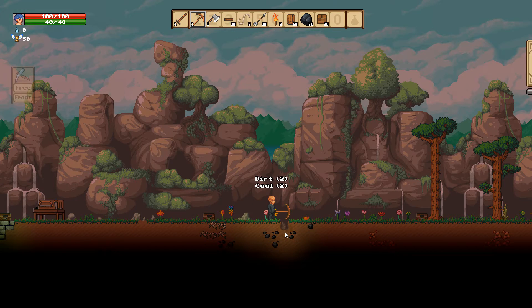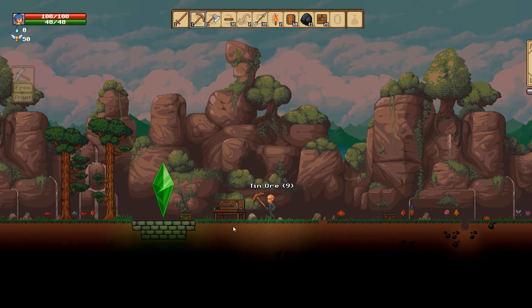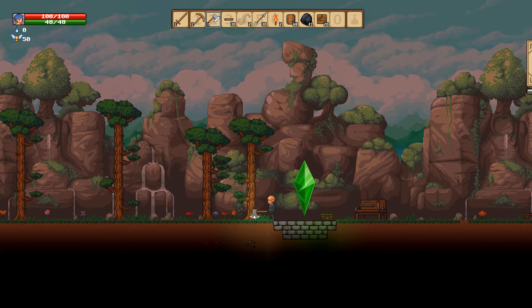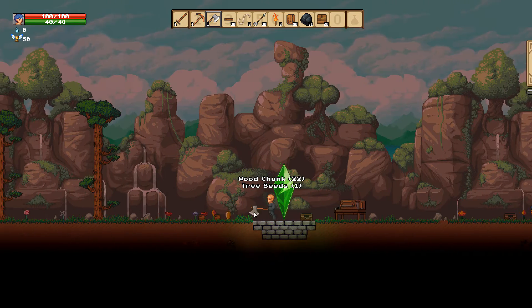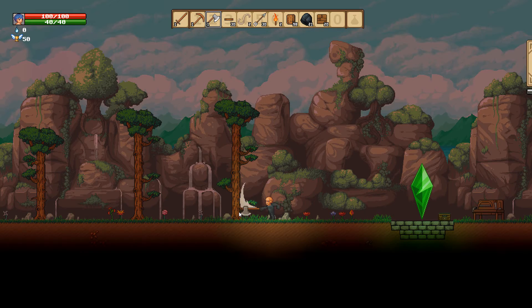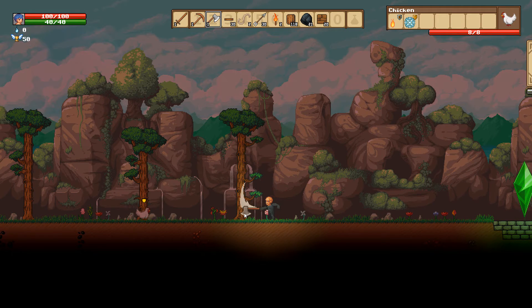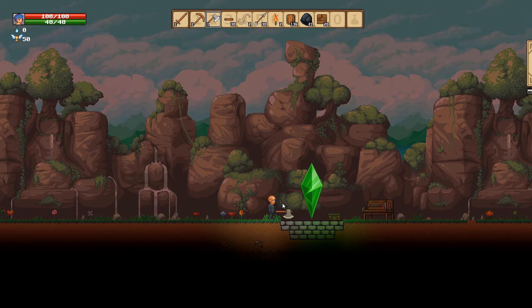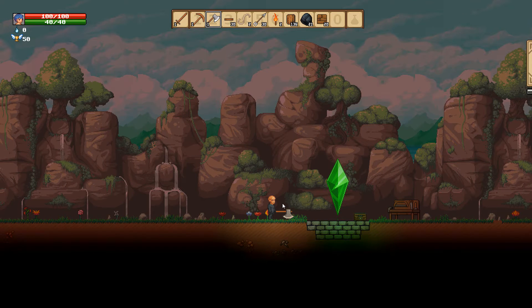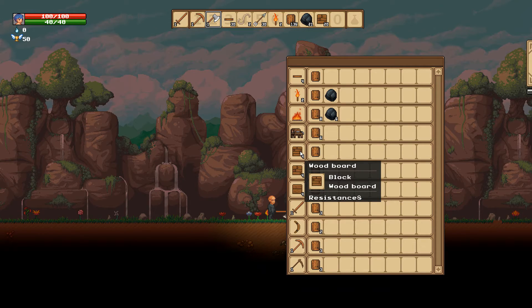We can go down and mine and do all that, but it's real easy right now to grab stuff from the surface. Let's do two more trees, and then I'll want to plant some of these seeds so we can get more trees going, because we're going to need tons of wood. We can't use raw wood chunks really, so I'm going to make as many boards as I can.